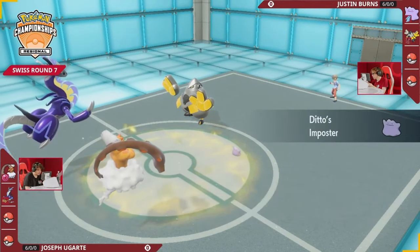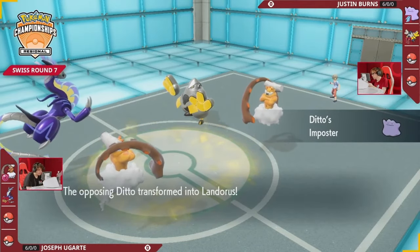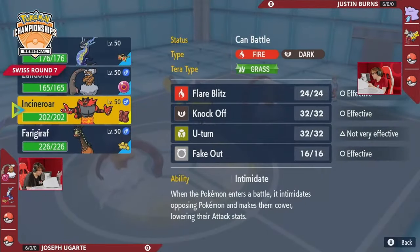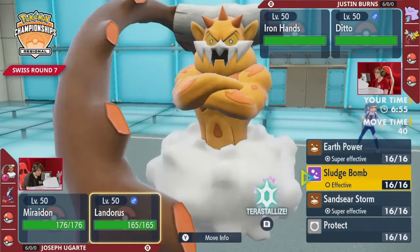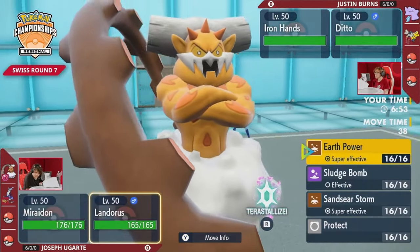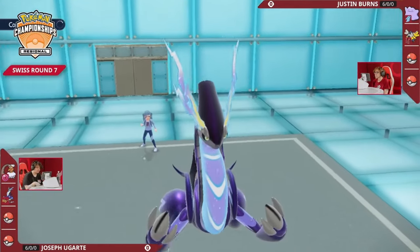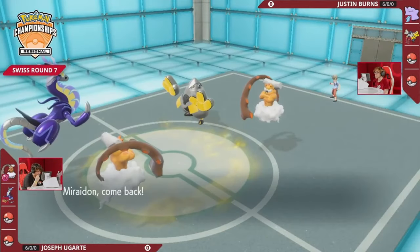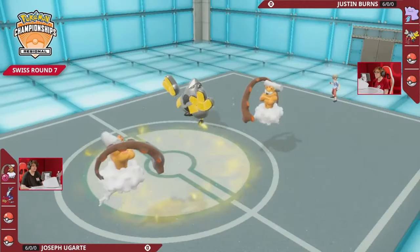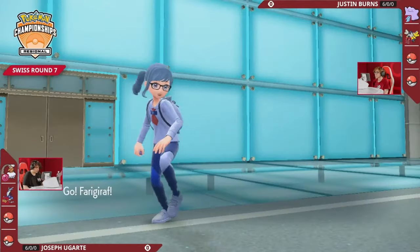Justin has the Iron Hands and a Ditto on his side, which will Imposter transform into the Landorus on Joe's end. He's going to be the only Ditto brought to this one as Joseph has opted to leave his Ditto at home, and Justin is leading the Ditto to start. That is such a risky choice because it's always just going to be Impostering whatever is straight ahead of it — in this case, the Landorus.